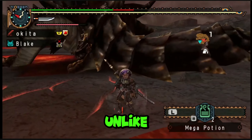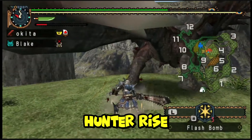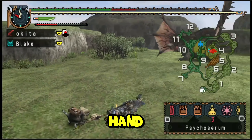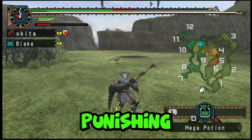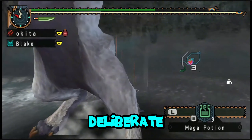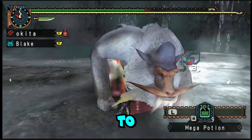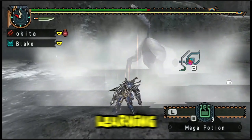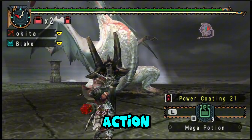Monster Hunter Freedom Unite's core appeal lay in its challenging and rewarding gameplay loop. Each hunt was an arduous battle of attrition, requiring knowledge of monster behaviour, mastery of weapon types, and a keen awareness of resource management. Unlike its more modern counterparts like Monster Hunter Rise and World, Freedom Unite did not hold the player's hand at all. The learning curve was steep, and mistakes were punishing.